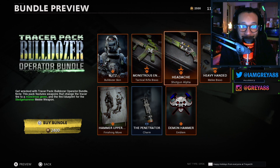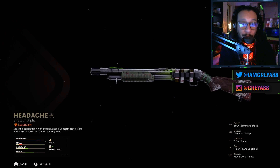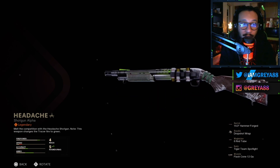Next to that we have the HAUR shotgun 'Alpha Headache' blueprint. Again it looks great, green tracers also. I'm excited to bring this out into the field as well — looks very good, very nice looking blueprint.